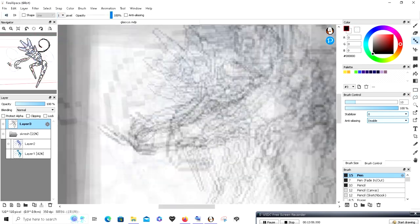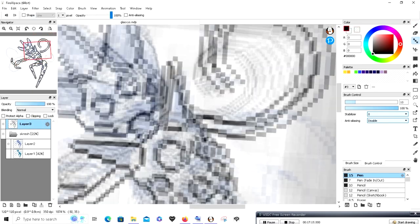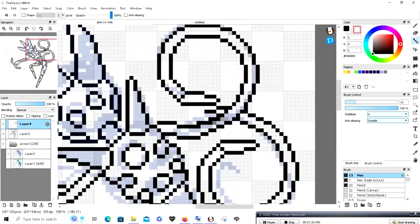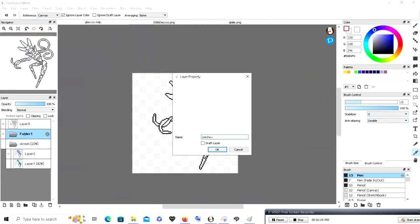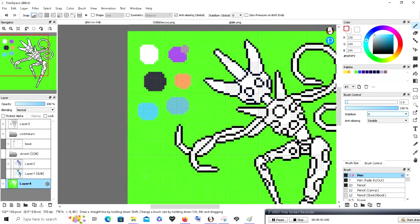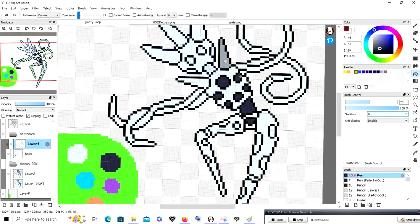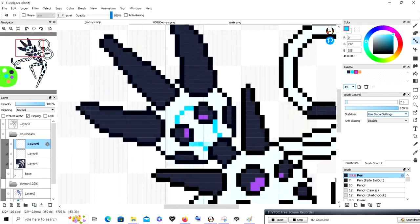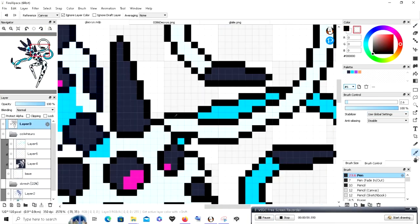I didn't want this to just be a fusion, because if you try to put fusions into the context of the world of Pokemon it doesn't necessarily make that much sense. So I wanted it to look like something that could exist within the Pokemon world along with the ones it's made from. I interpreted this as a sort of alternate variation of Deoxys, similar in spirit to a regional variance, except that it's from deep outer space and not from a different continent.